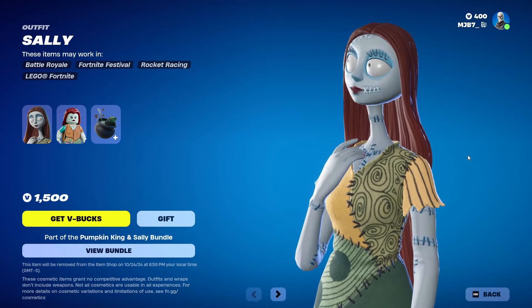Moving on to the next skin, which is Billy. Billy was released in chapter 5 season 4 — actually just released not even a week ago at the time I'm recording this video. He has a 77% approval rating from the Fortnite community. Billy is a character from the Saw franchise, and it's definitely really cool having him in Fortnite. He's a really fun character to use — there's not too much to say about him, he's a great representation of the character, besides being way taller than he is in the movies. Still, he's an overall pretty great representation of Billy and a super fun skin to use. I definitely think he's one of the best Halloween skins we've ever gotten in Fortnite.